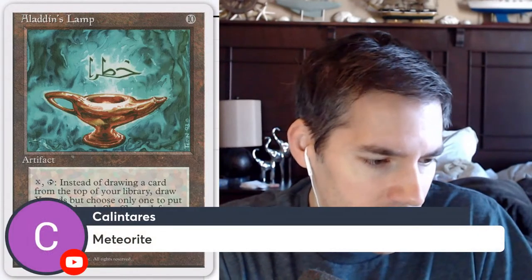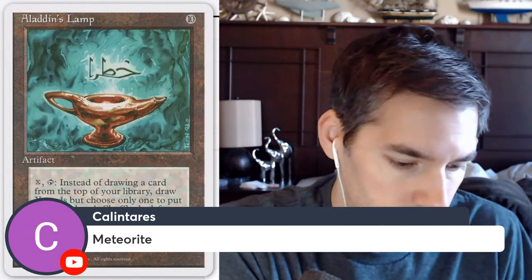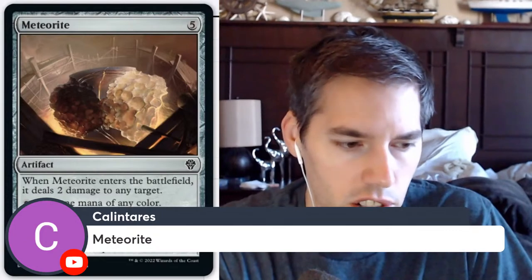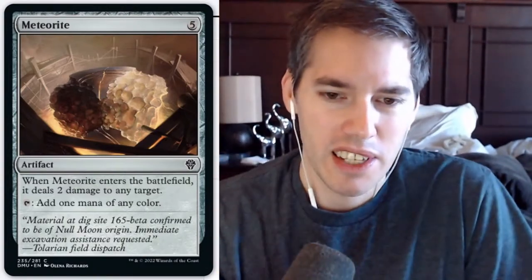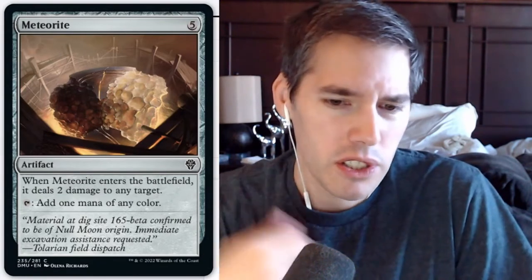Meteorite — five mana: when Meteorite enters the battlefield it deals two damage to any target, and it taps to add one mana of any color. This honestly looks like one of the better cards we've looked at today. But five mana to add one mana of any color and deal two damage — that's not going to cut it. Does anyone even have a mana dork around the table that I can snipe off with a Meteorite?